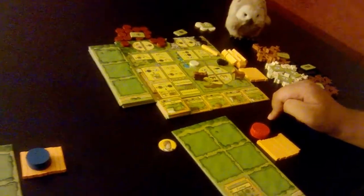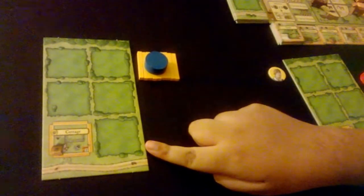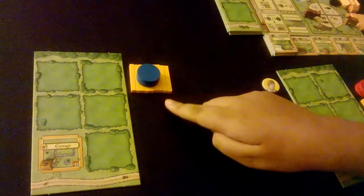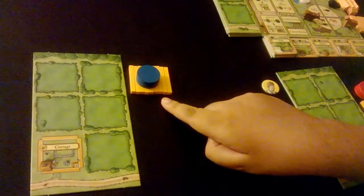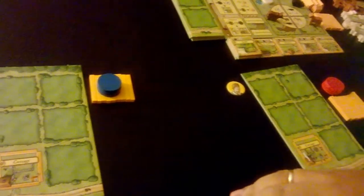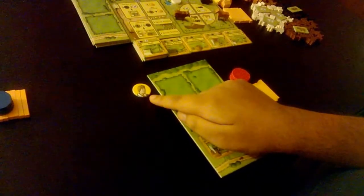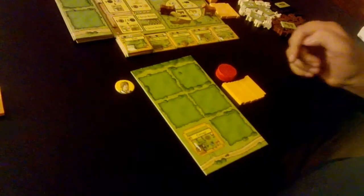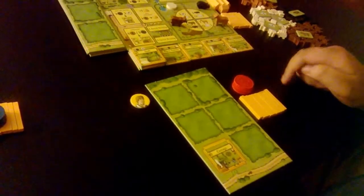In front of each of us we have our player board. You can see you have a little cottage already, and we have three workers — that's what those blue things represent. We also have nine borders that we'll be able to access during the game, and there will be ways of using those to build out your farm. One player will have the start player marker and will be the first to place a worker on the main board. Ariel has his three workers, which are the red tokens.